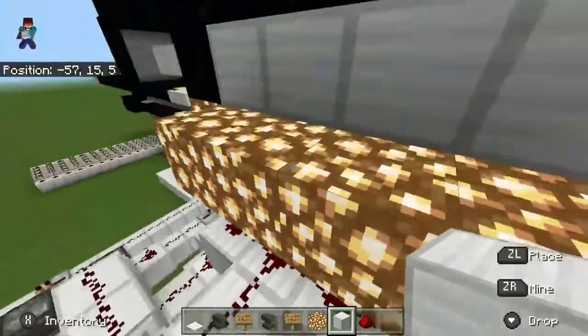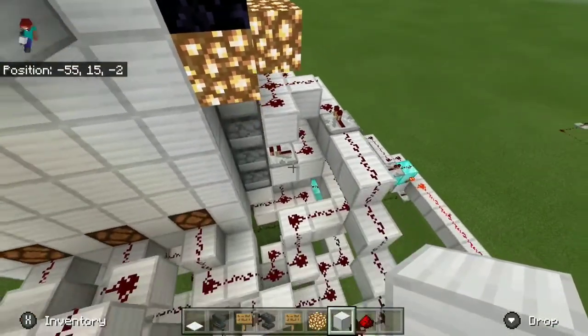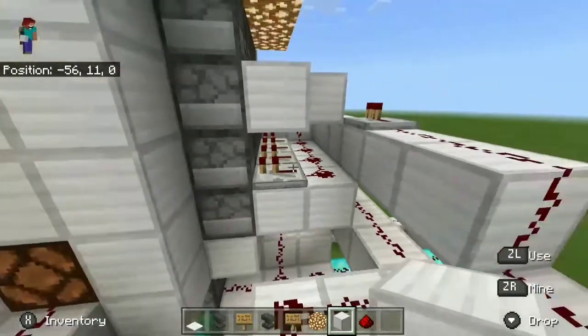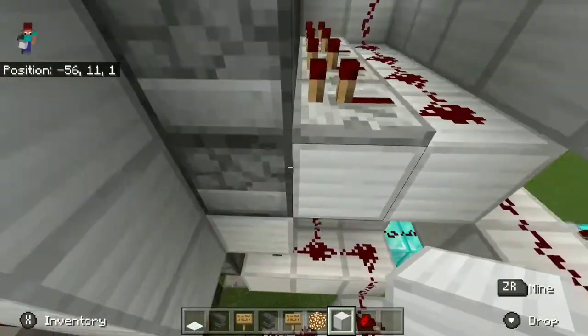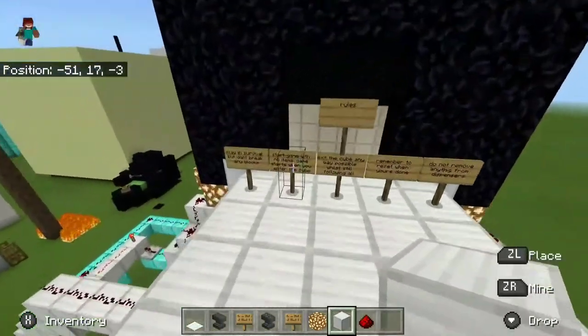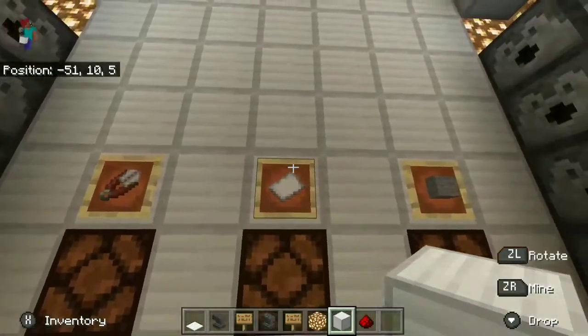I was having a weird problem at first where whenever someone selected scissors, it was giving them a punishment even if the computer selected paper. So yeah, that was annoying. And also, if the computer selects the same thing you do, it treats it as a win — I give you the benefit of the doubt.